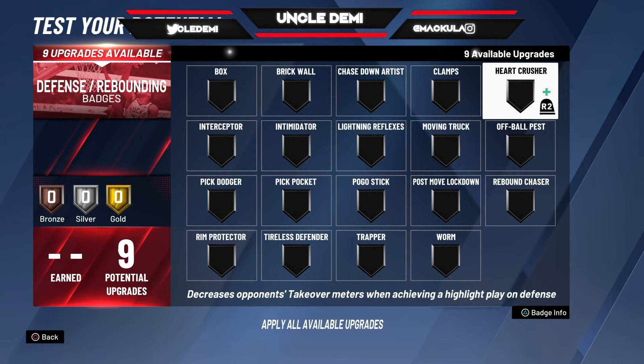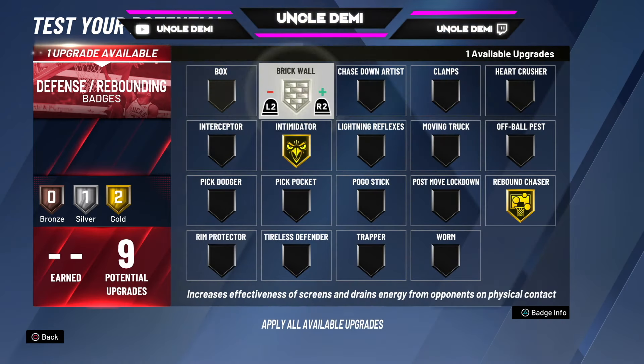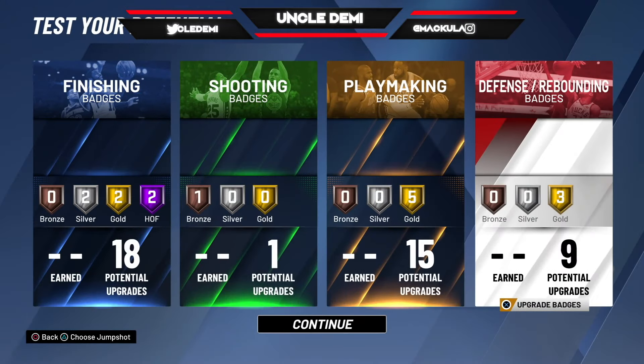Defensively, you want to go rebound chaser, of course. You want intimidator. And I think you want brick wall — call that a day. So as you can tell, this is a really, really solid build.